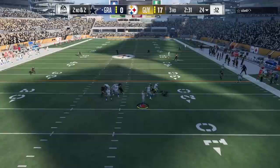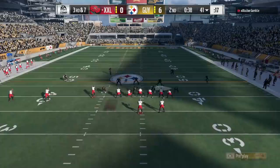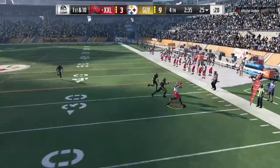In a 3-4 I might still take a Mac because of the under-pressure chemistry if he's going to rush the whole time. But Mac can't drop in coverage as well, so Jackson is probably a little more valuable. Basically I start Mac at left outside linebacker and sub in Jackson, putting Mac at defensive end in my scheme.